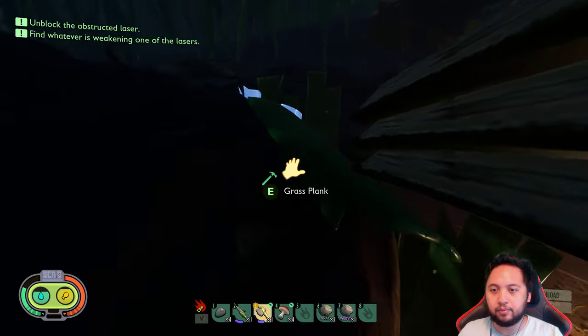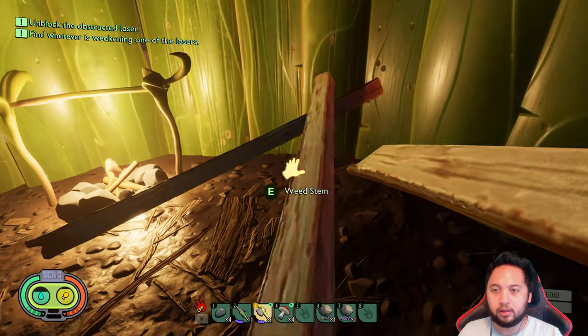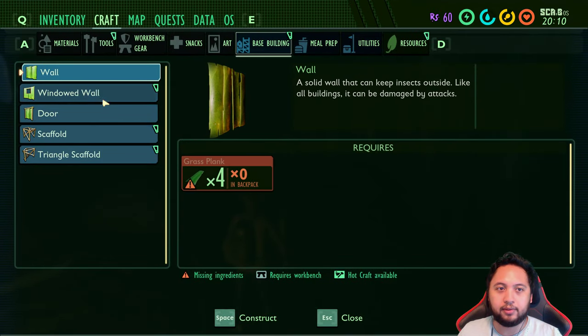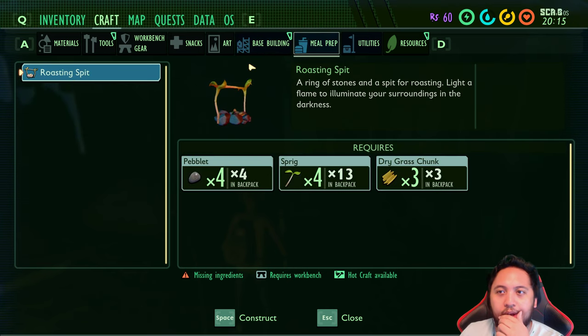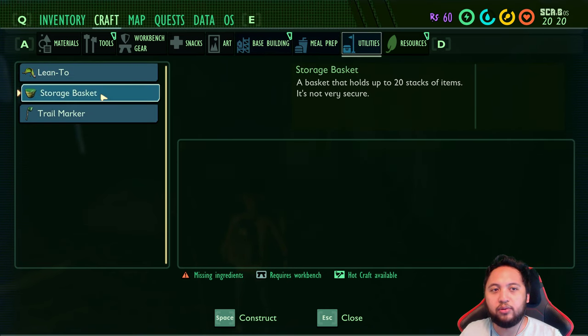Oh my goodness, it says night mode now. I think we're getting close — the marker is near this machine. Now I gotta go craft a bed I guess. How do I do that, I do not know. Lean-to — oh no, I don't have enough clover leaves.